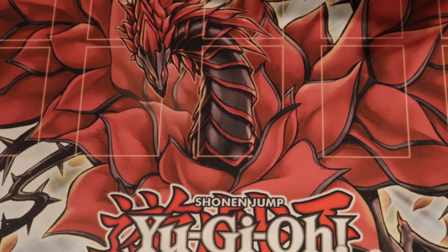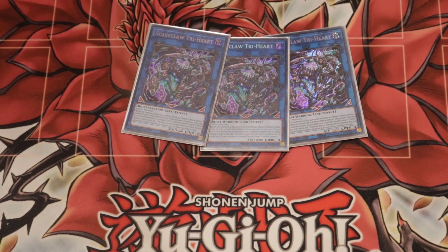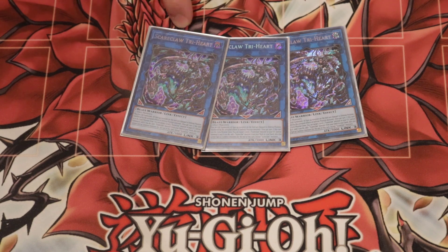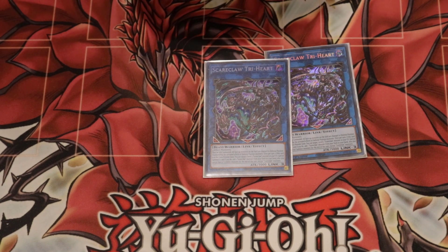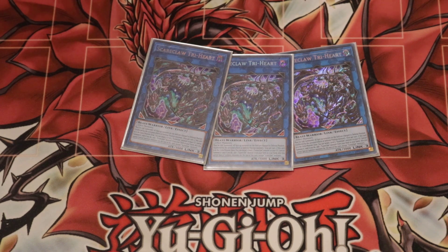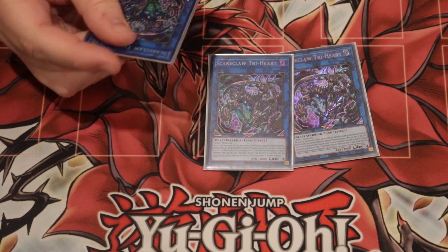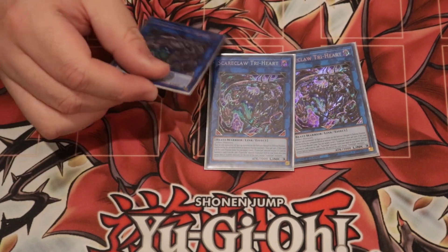Our entire deck revolves around this guy — protect the castle! Once per turn you can summon a targeted Scareclaw monster in defense, or Reborn it from the Graveyard, and search for a different Scareclaw name. It must be linked, all monsters change to defense position, and it's unaffected by the activated effects of monsters in defense position. Once per turn in the extra monster zone, target a Level 3 Scareclaw, special summon it, and add a Scareclaw monster to your hand. For a 3,000 Link 3 that is unaffected by everything in defense and generally floodgates everything, this card is actually nuts if your opponent doesn't know how to play around it.